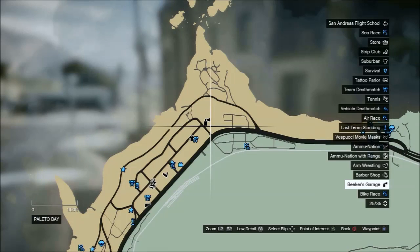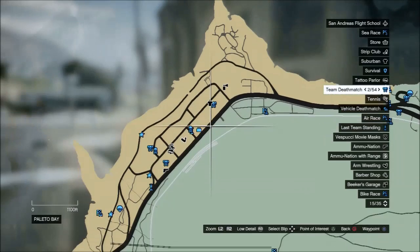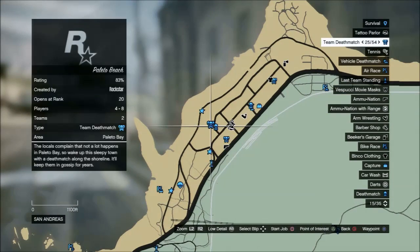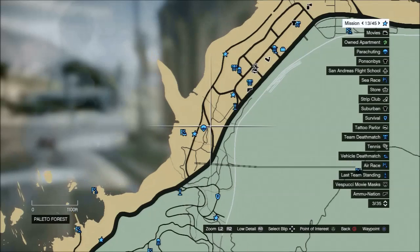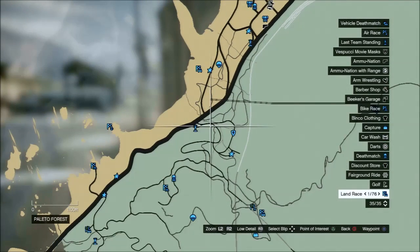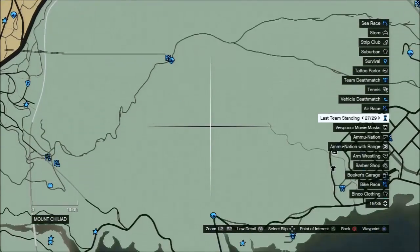These icons with the little spray cans are where you go get your cars modified. The shirt icons are where you go get your clothes. All the little blue areas are where you can go do events — like capture, death match. You've got races, team death match, missions. The parachute icon is where you can go parachuting. There are land races, water races, airplane races — all kinds of things you can do.